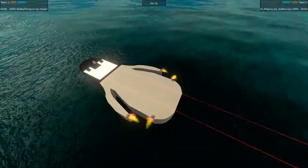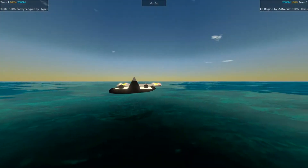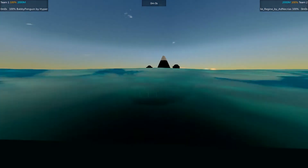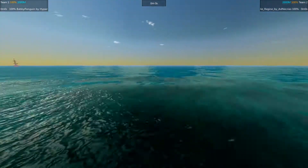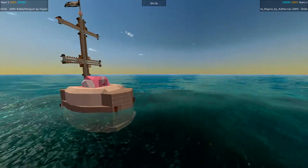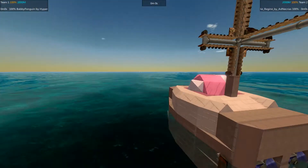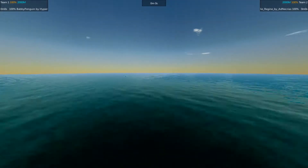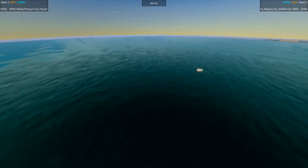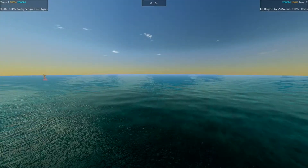The Babby Penguin is a kids' design as normal and does have the cram cannon in its head, which does mean that the Jolly Regime with its cram turret is going to have a distinct advantage, since if it can encircle the Babby Penguin it has a large target to shoot at, as can be seen there, and will be able to not be fired at in retaliation.